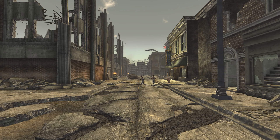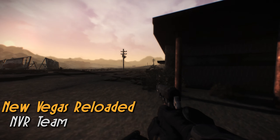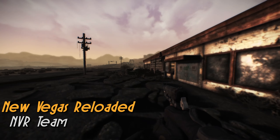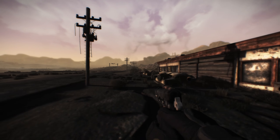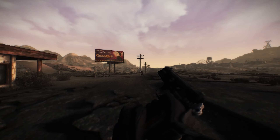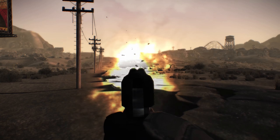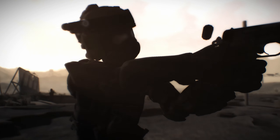The obvious choice here would be to use New Vegas Reloaded, which will add things like dynamic shadows, god rays, and various other visual effects that go a massive way in modernising the look of New Vegas. Although despite it getting a lot better in recent nightly builds, it's still pretty performance intensive, so today we're going to be looking at some performance friendly mods that'll make your game look way better than vanilla.